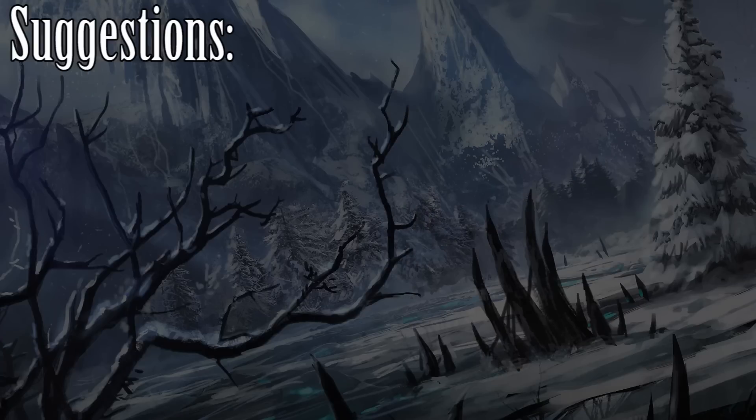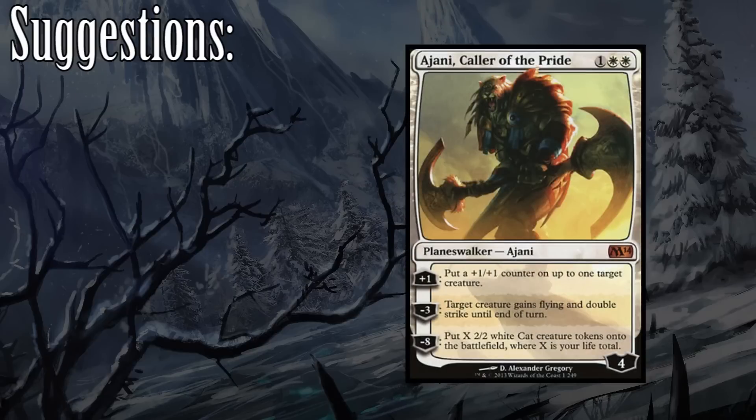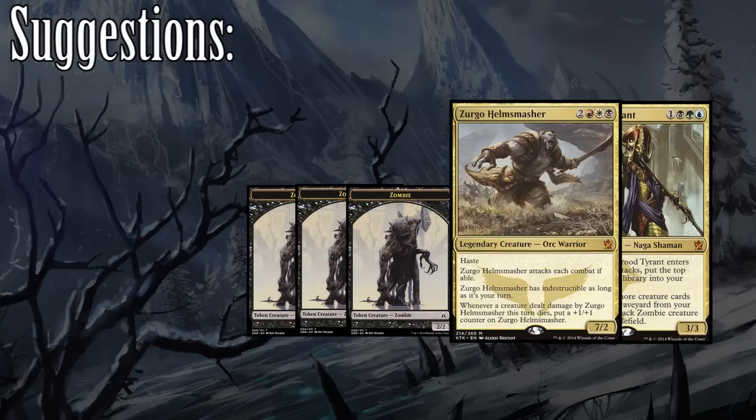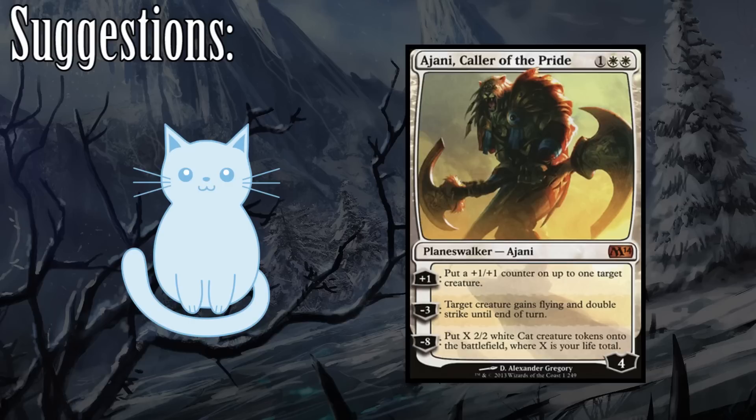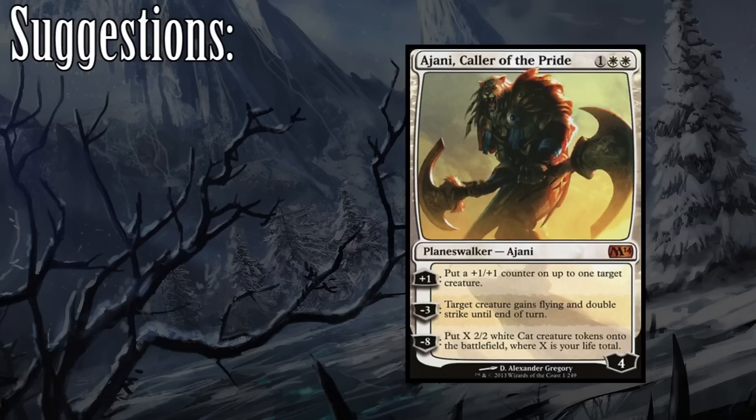I don't know if I'd recommend running too many planeswalkers in a Zergo deck, but if I had to pick one, it'd be Ajani, Caller of the Pride. Being able to pump him up with a +1/+1 counter is always good, but Ajani's true strength lies in his second ability — having a reusable source of being able to give Zergo double strike and flying, with the only downside of having to give one of our creatures a +1/+1 counter every so often, is not really a bad thing for three mana. His ultimate, which gives you X 2/2 cats where X is your life total, isn't bad, but is not exactly what a Voltron deck wants to be doing. Chances are, if Ajani reaches his ultimate, you've been doing something a little wrong.